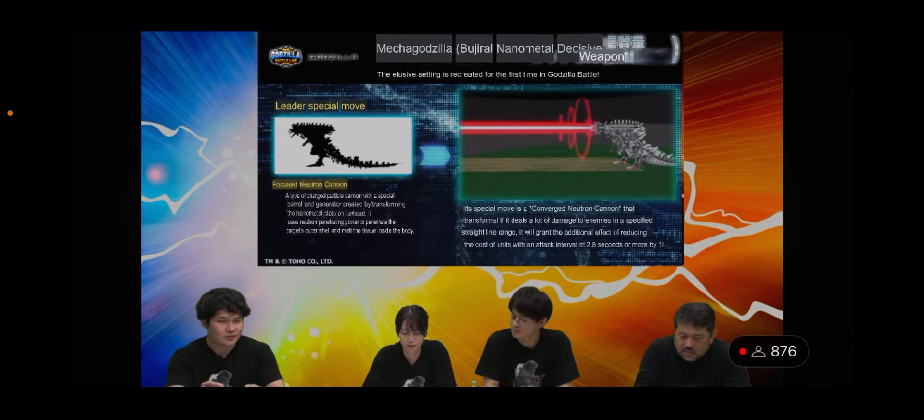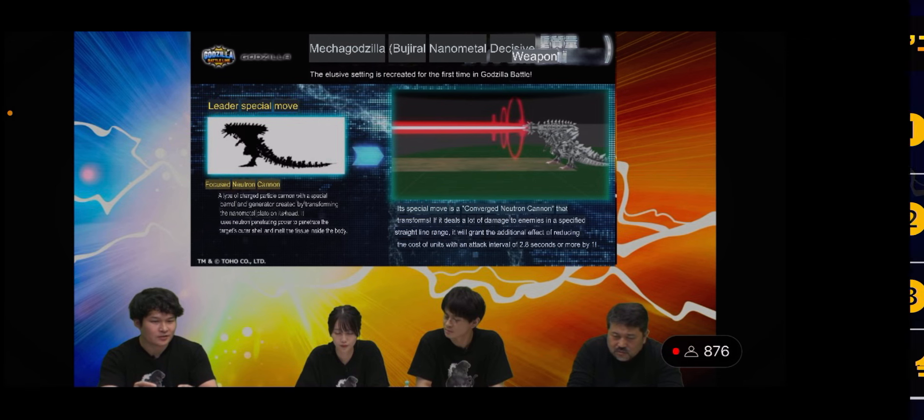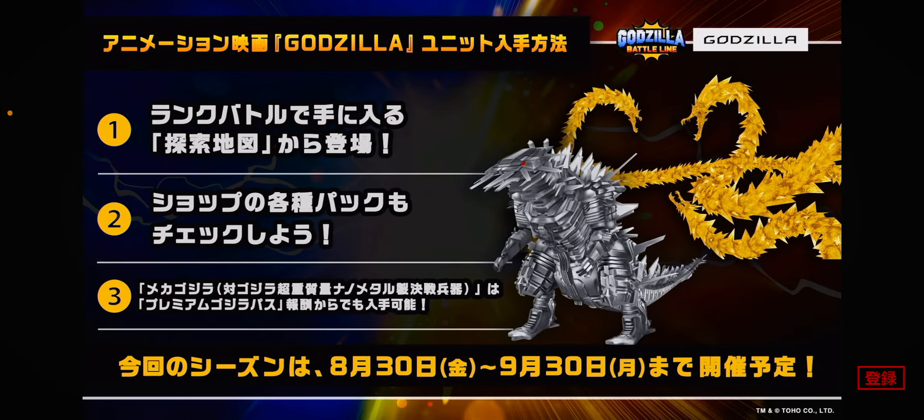MechaGodzilla looks kind of busted on the field — really solid on paper. We'll have to wait and see on the stats. The leader ability was shown in gameplay as a four-cost leader ability, though that's not listed on the panels shown, so it is subject to change. We've seen things like that change before.